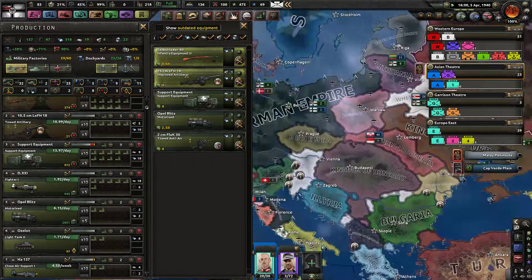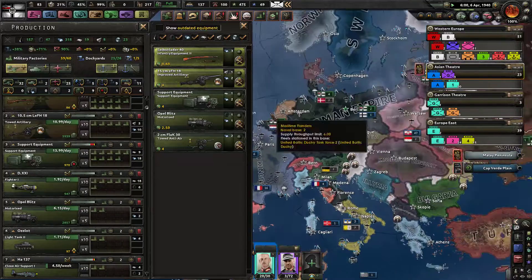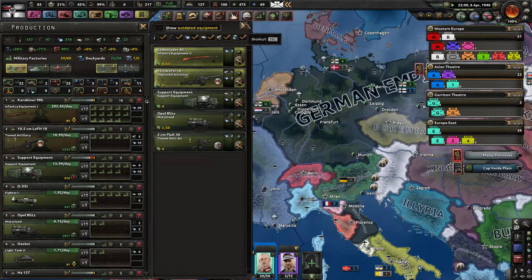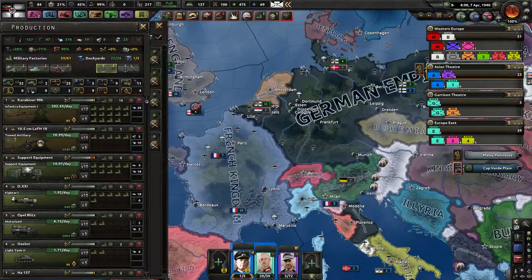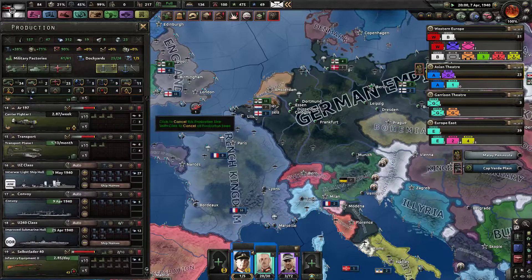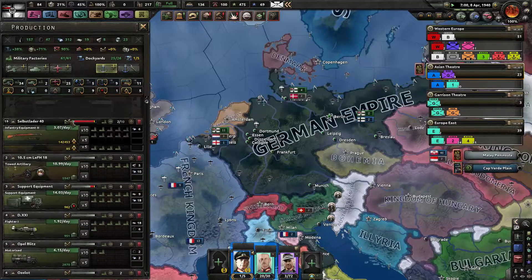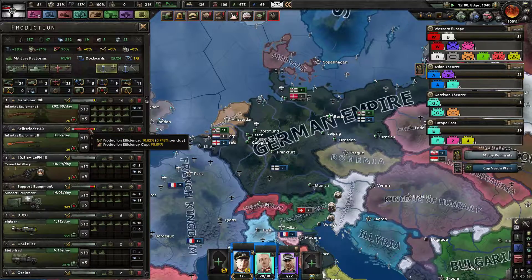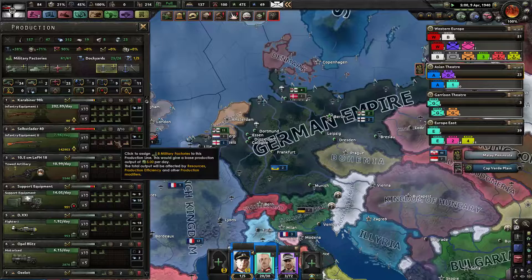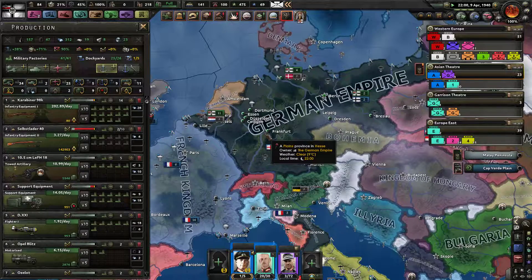We now have the Selbstlader 44 — I think that's a semi-automatic rifle. We're going to create a new production line rather than change the existing one. Once it reaches 60-70% production efficiency, we'll swap the other line over so we have a steady production line for guns, because you need those for everything.